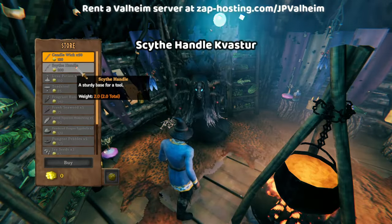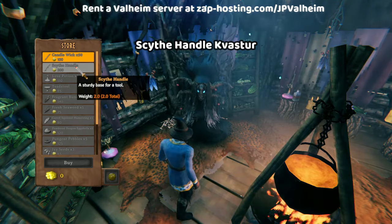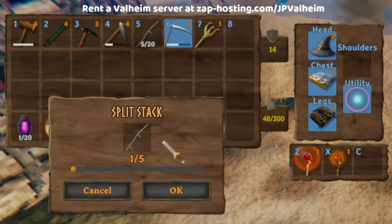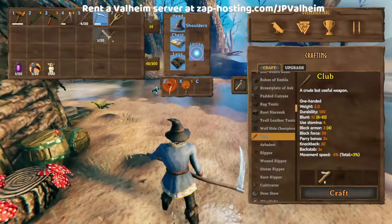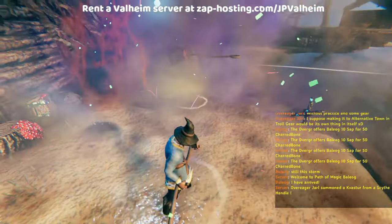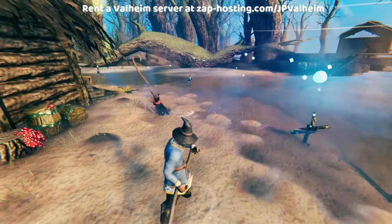One of the initial items available for purchase at the Bogwitch is the scythe handle for 200 coins. Normally this is used to make the scythe, which provides an easier way to harvest crops. But now we can take one of these scythe handles and just toss it on the floor, and as long as we don't pick it up, it'll hum and then summon a Kvaster in exchange for the scythe handle.